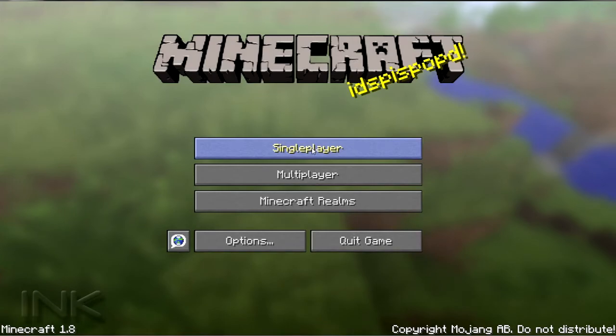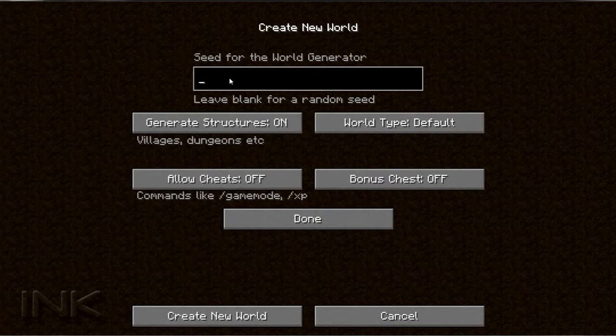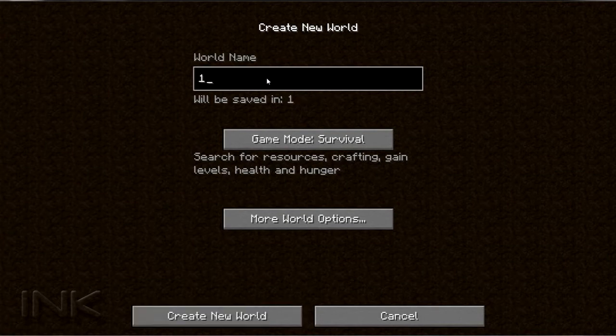Anyways, 1.8 - let's do some single player action. Creating a new world. Let's go to options because I do have a seed - in case you want to know the seed, there it is. This is the seed I'm playing on. Do we want the bonus chest on or off? You know what, for the heck of it let's go ahead and put it on. Let's go to done, survival. Let's title this... let's just do '1.8 Let's Play'. That should be it, let's start a new world.